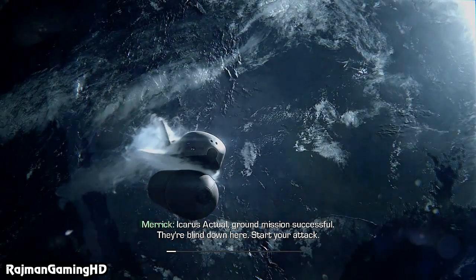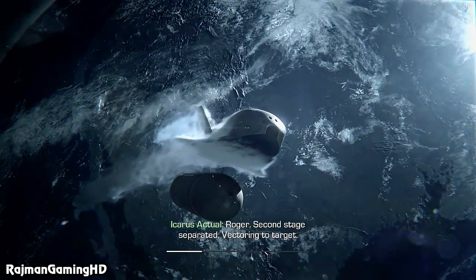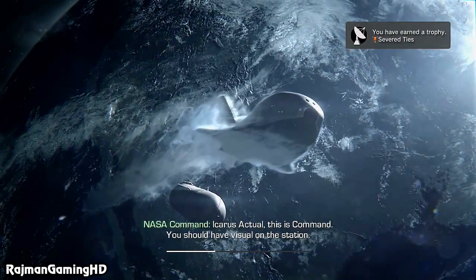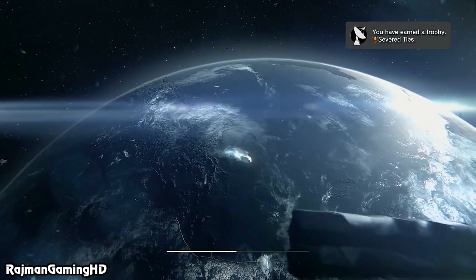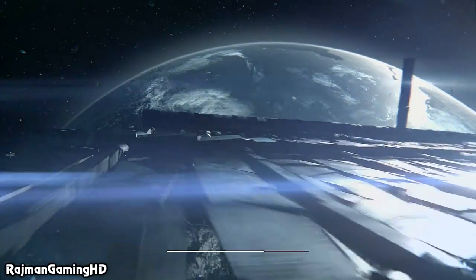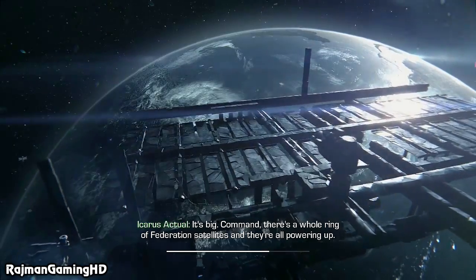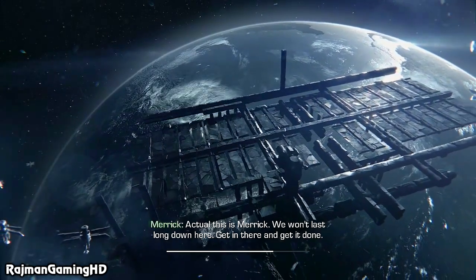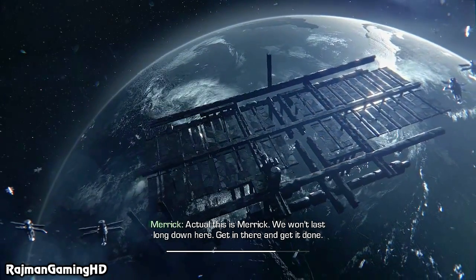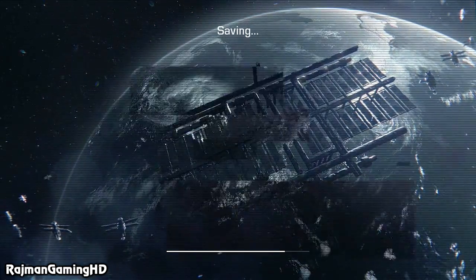Icarus Axial — ground mission successful. They're blind down here. Start your attack. Roger — second stage separated, factory to target. Icarus Axial, this is Command — you should have visual on the station. It's big. Command, there's a whole ring of Federation satellites and they're all powering up. Axial, this is Merrick — we won't last long down here. Get in there and get it done! Roger, going in.